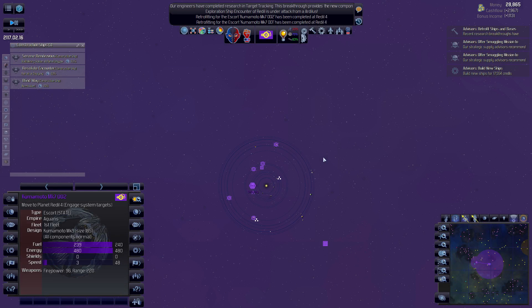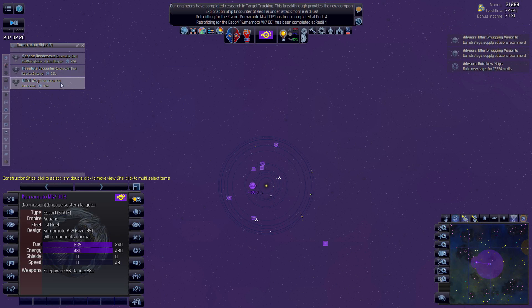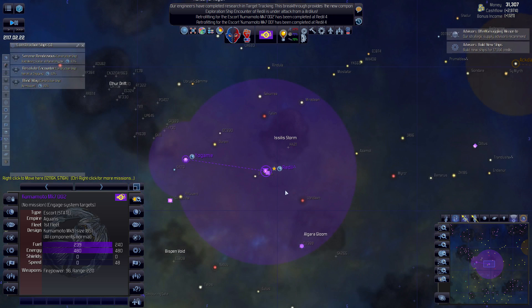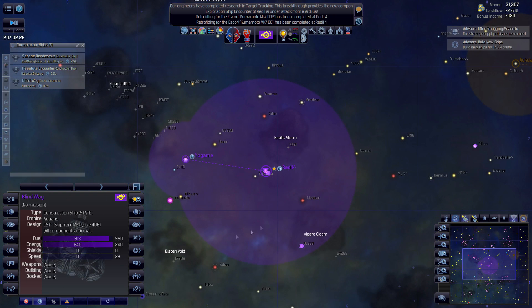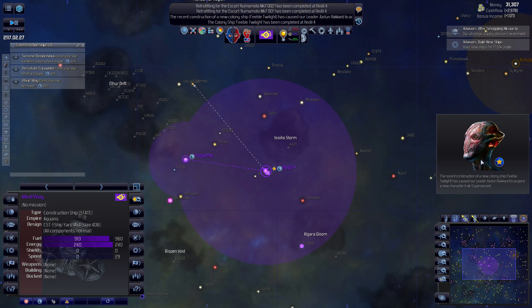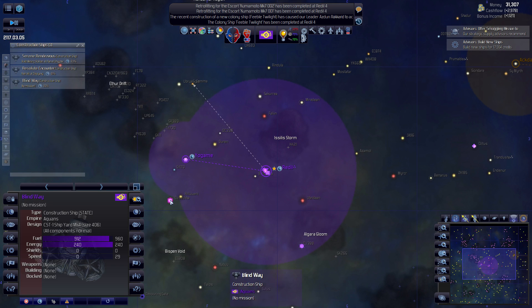We finally got our escorts to retrofit. I don't know why that was so hard, but it's done. You are a current expansionist, so this means that should be our colony ship right there, heading towards our potential new colony. And we've got one in Desuka here.